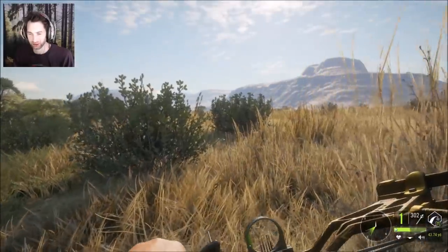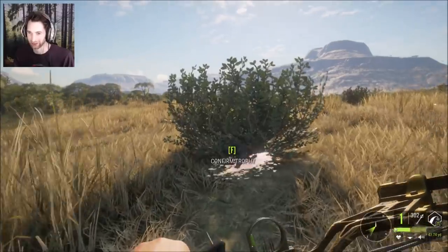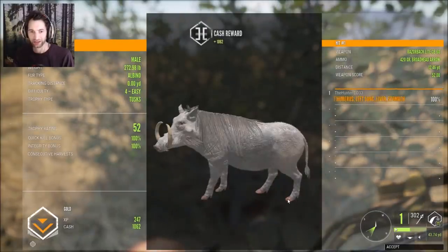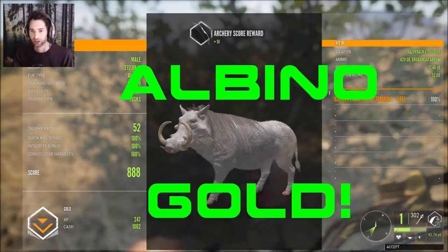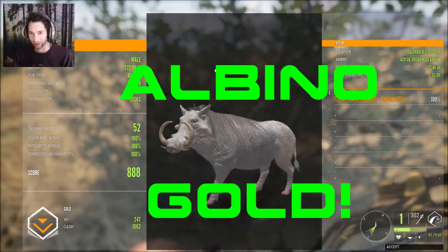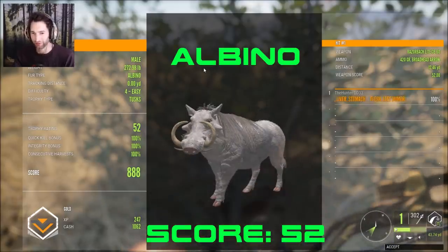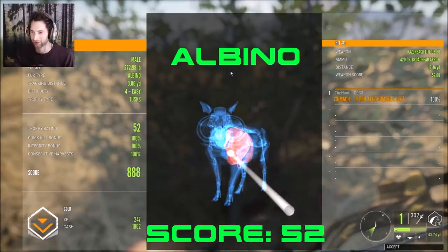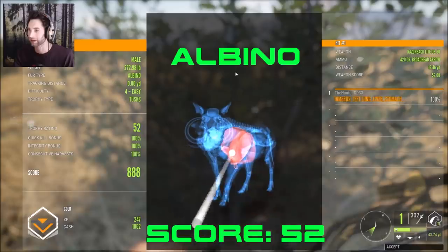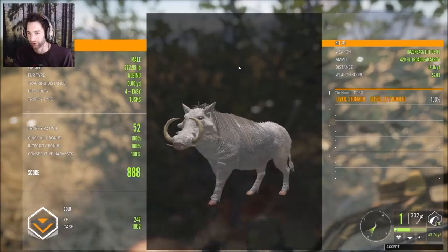Perfect shot — he is down! I think we made a heart shot. Let's pick it up and find out. Holy — that was a huge one! Oh my god, that's an albino — a giant albino warthog gold! He scores 52, total score of 888! We made a double lung liver shot on him at 12 yards away — an albino warthog, a giant!